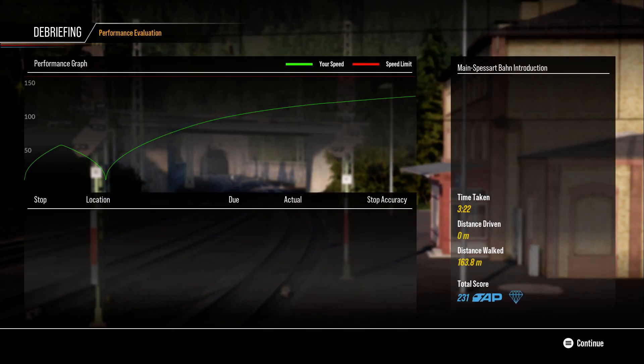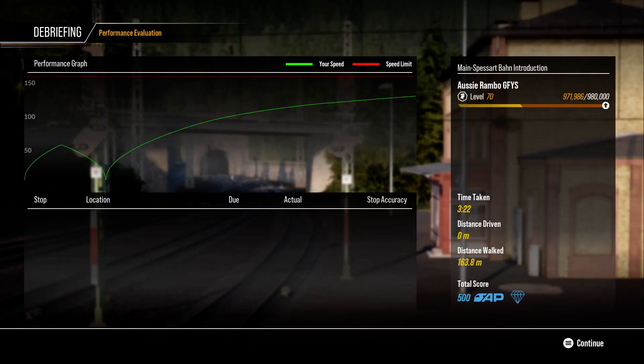Well, there we go ladies and gentlemen — the Main Spessart Bahn introduction here on Train Sim World 2's Preserved Collection. We hope that this introduction gets you on your way. Don't forget to like and subscribe, and check out our playlist area for more introductions and much more — it's the best place to navigate to what you want to see. My name is the Aussie Rambo, and we'll see you next time. Thank you for watching, bye!